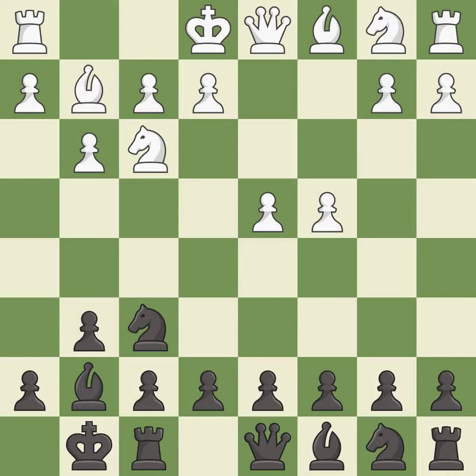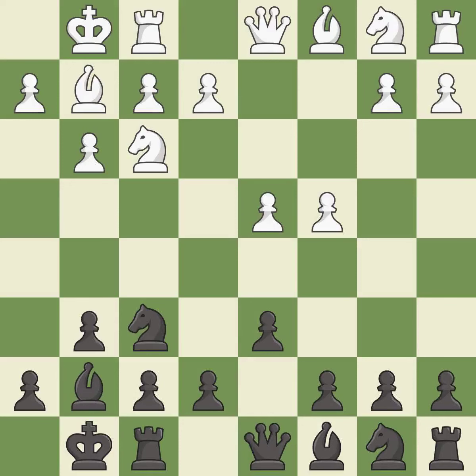This develops the bishop and gives it scope on the long diagonal. The bishop is ready to be developed to an active square. Castling gets the king out of the center and activates the rook.